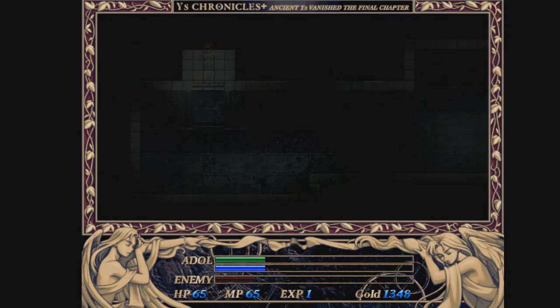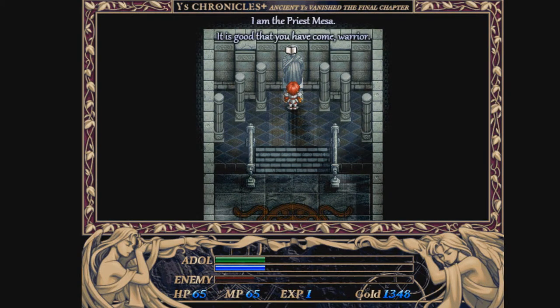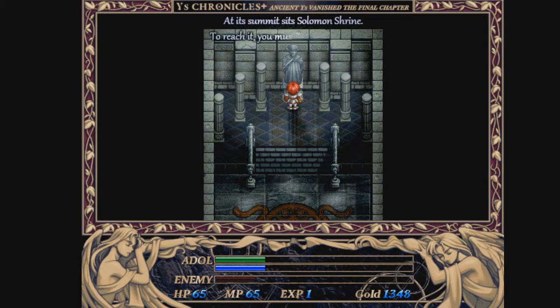Head into this room. I am Priest Gimma. It is good that you have come, warrior. 700 years ago, Ys was transformed into a massive arc in the sky, in hopes of escaping the threat of demons. At the summit of Solomon's Shrine - to reach it, you must climb through a wall of fire and, of course, a moat of lava.